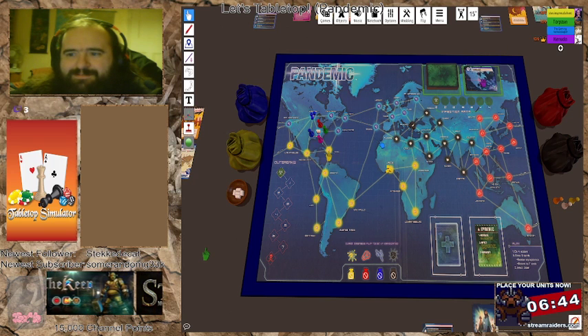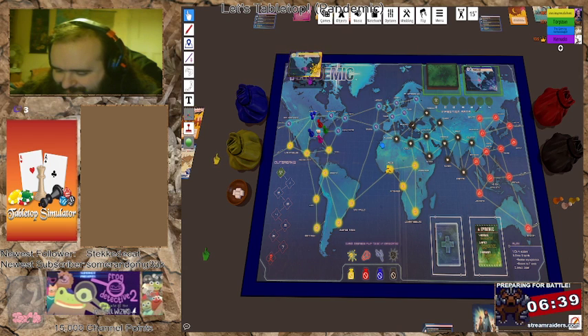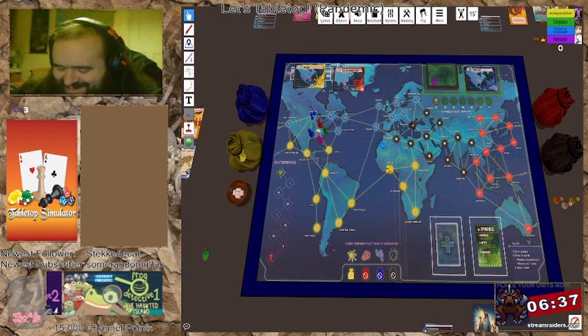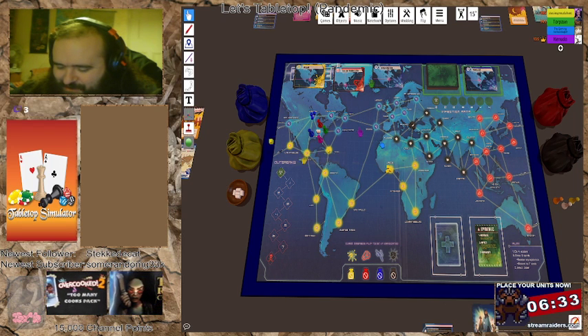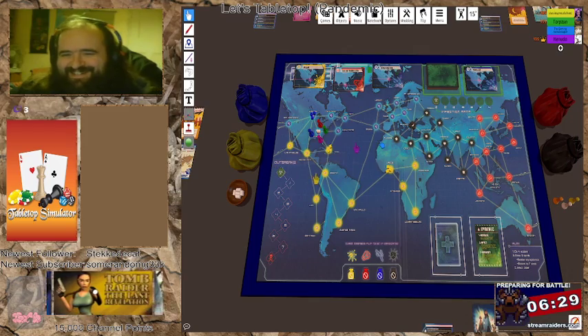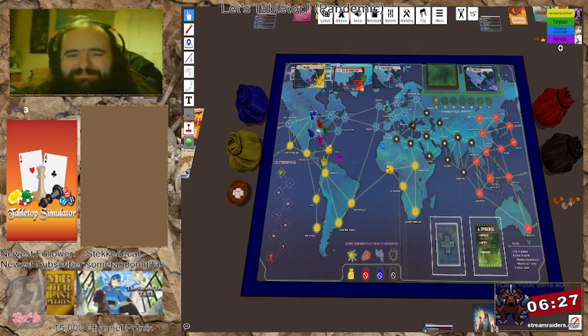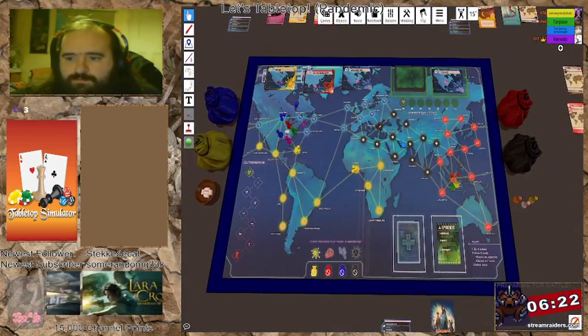Now we flip over three more cards — these are the medium infections. Two yellow tokens to Miami, two reds to Ho Chi Minh, and two blues to Washington.